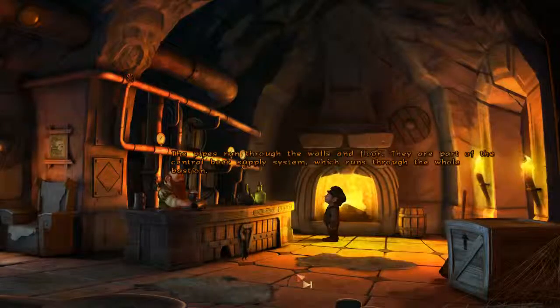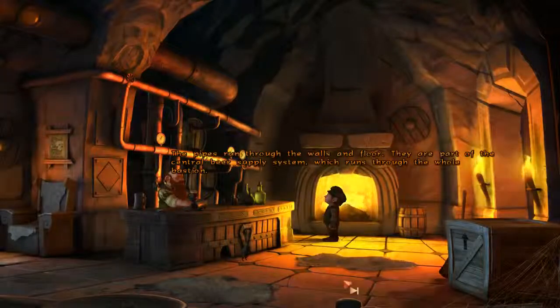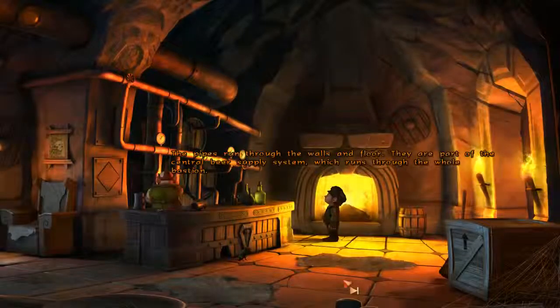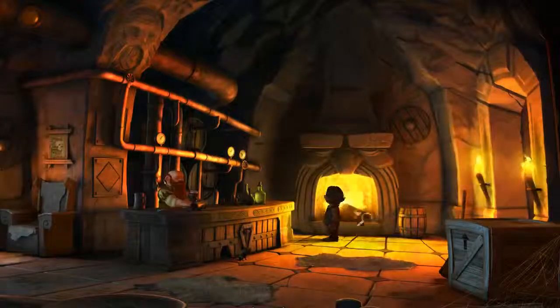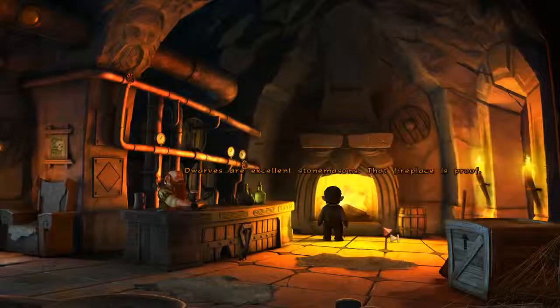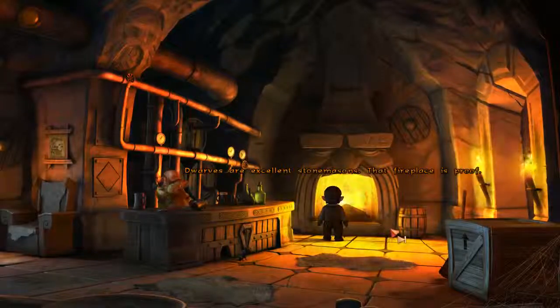The pipes run through the walls and floor. They are part of the central beer supply system, which runs through the whole bastion. Dwarfs are excellent storm masons. That fireplace is proof.